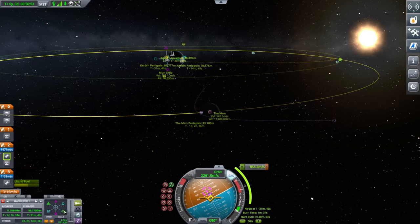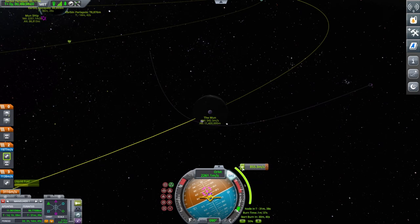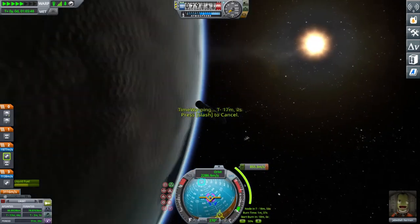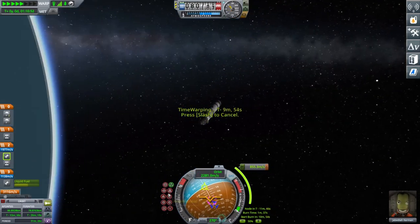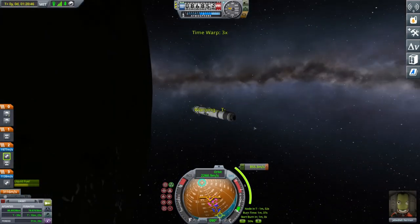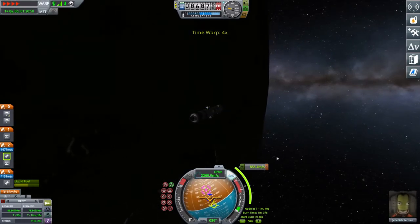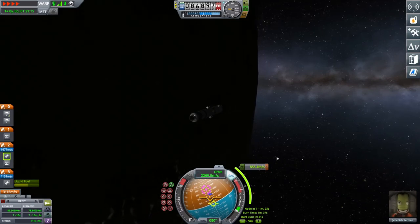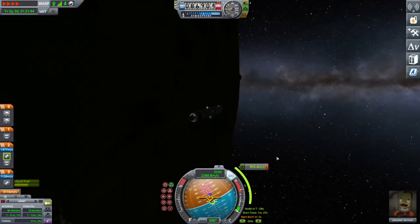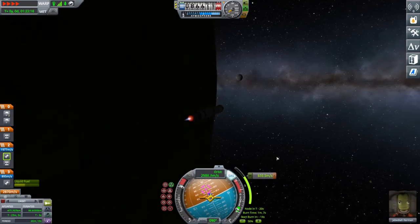Now we reach the burn marker and I'm just adjusting it. If you don't have manoeuvre nodes unlocked yet on career mode and just want to eyeball it, a good way to do it is to wait for the Mun to appear over the horizon in this view, point prograde and go full throttle — you will reach the Mun. It's not particularly accurate, but it will get you a Mun encounter and you can work from there. That's exactly what my markers are telling me to do anyway.